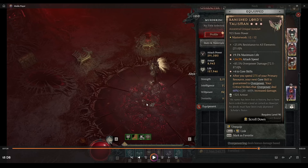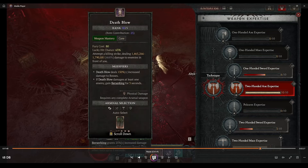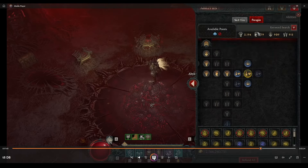The final item is Banished Lord's. Ideally you want a GA on attack speed and triple-crit the attack speed masterwork to hit that two-times-per-second threshold. I believe I'm one percent over with the current masterwork. For weapon expertise, we have Two-Handed Axe expertise, and Overkill is assigned to both Death Blow and Hammer of the Ancients.